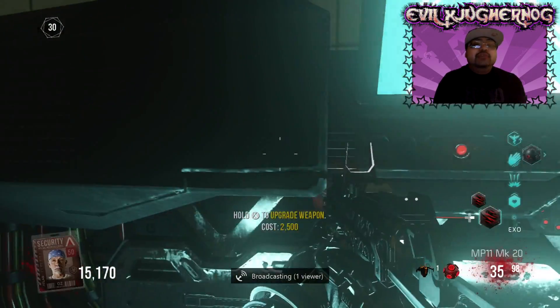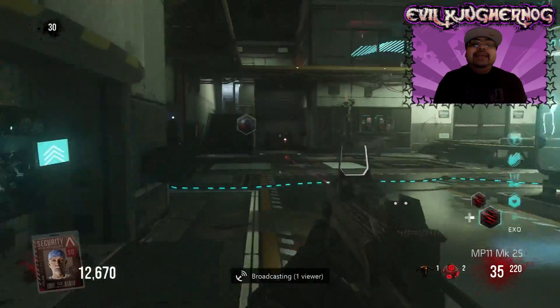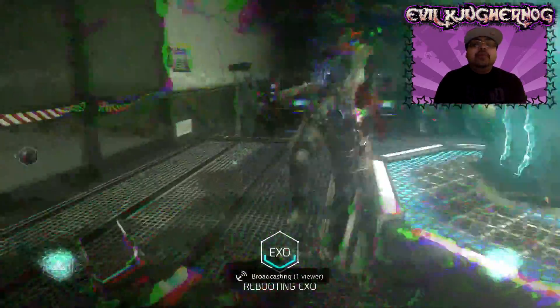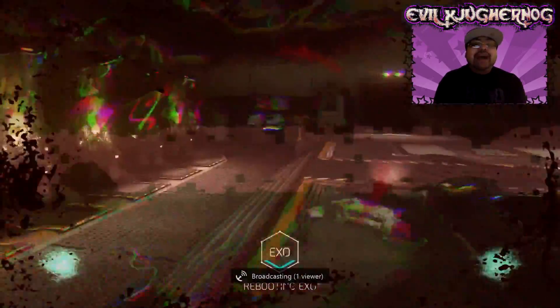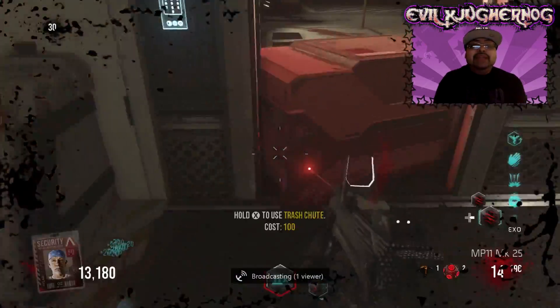You guys are looking at the special Packer Punch right here in the Exo Station room. Because I've already done the easter egg, my weapon is now MK25 and there go the Fireworks again, signifying that you have topped up your weapon even more. MK25 is the highest level you can get this weapon, the MP11, to.